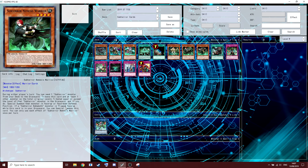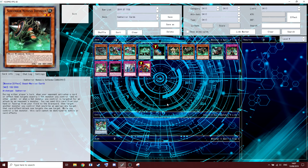Nemesis Warrior's next effect: if a Sub-Terror Behemoth monster is flipped face-up while this card is in your graveyard, you can special summon this card. In theory it doesn't sound the worst, but you don't really need him. Nemesis Defender: during the opponent's turn, when your opponent activates a card or effect that targets exactly one set monster you control and no other cards, or when a set monster you control is targeted for an attack, you can send this card from your hand or face-up on the field to the graveyard and redirect that card, effect, or attack to another appropriate target you control. He's not good enough for a competitive build.